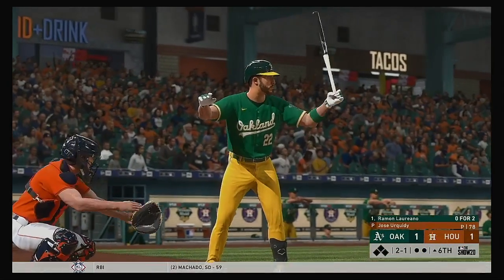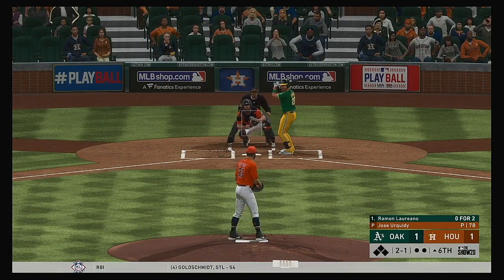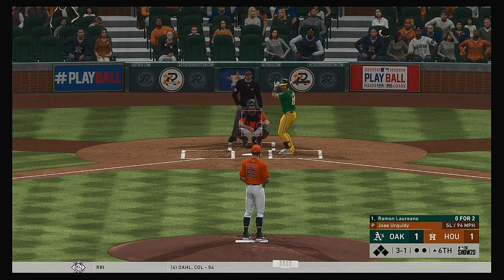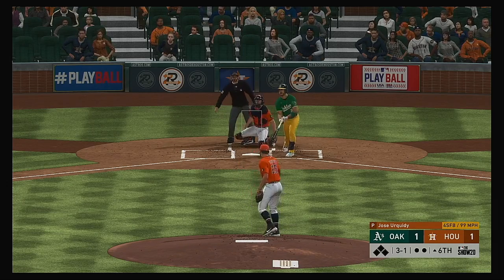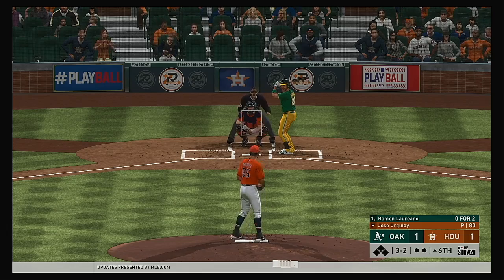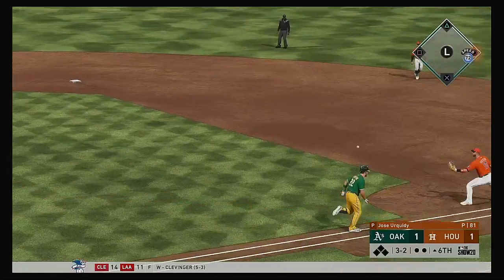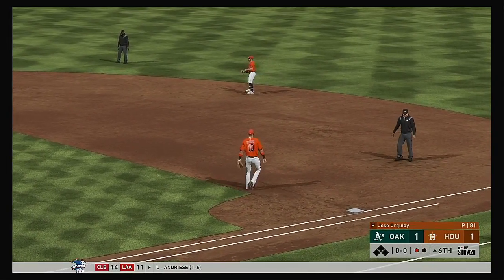The batting order turns over, and set to go: Ramon Laureano. He comes in 0-for-2 thus far. The 2-1 will not catch the zone — ball three. The Oakland A's would love to get this leadoff guy on any way they could — they'd love a leadoff walk. Slow little grounder left side — throw to first gets him. The leadoff man's retired to begin the sixth.